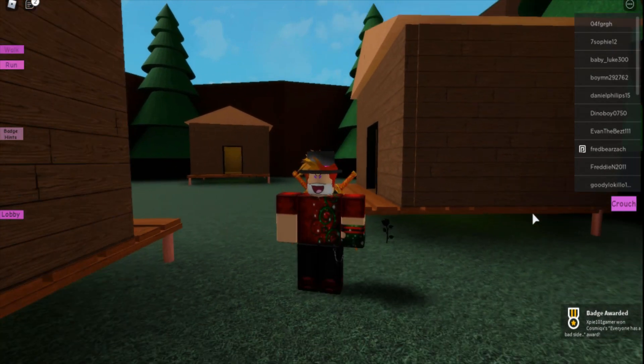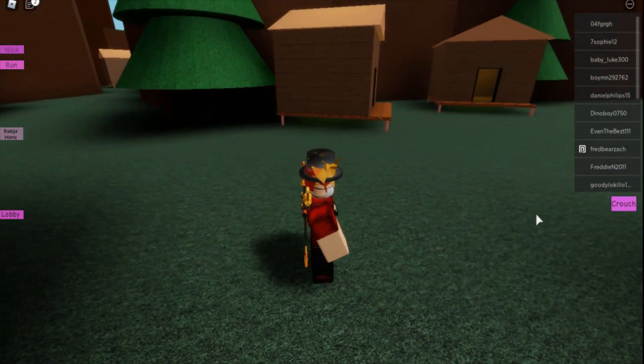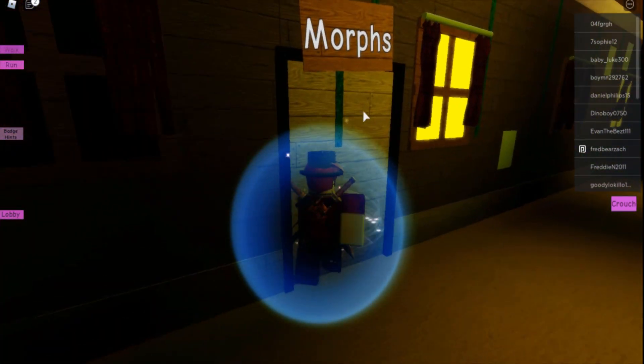As you can see, I just got the badge, and now you should be able to use the morph. To get back to the morph room, you're going to want to reset and then head to the room that says 'Morphs.'